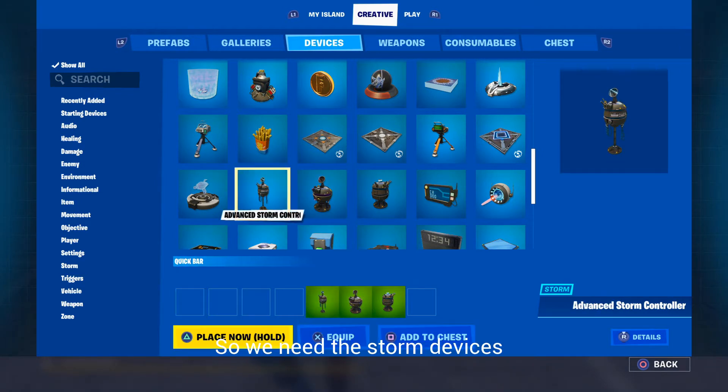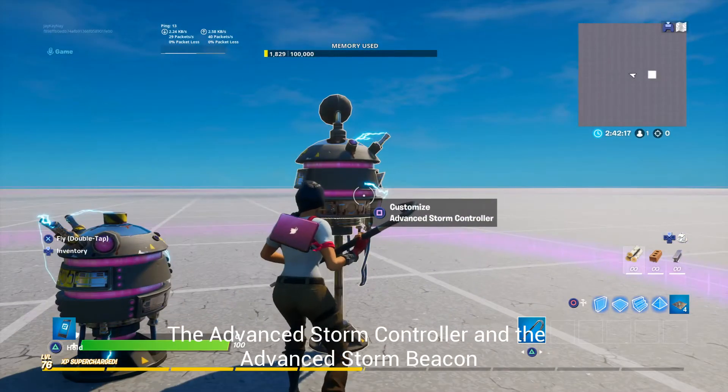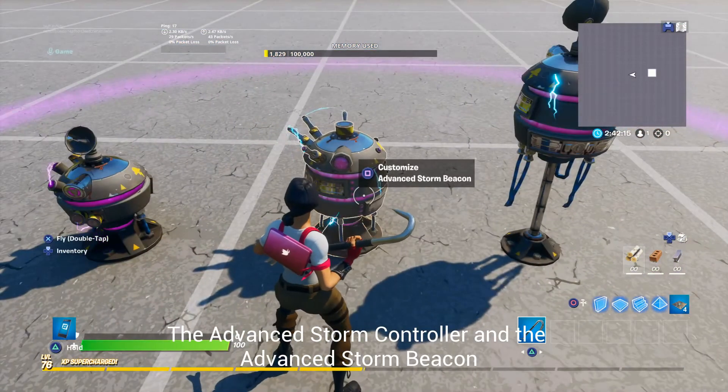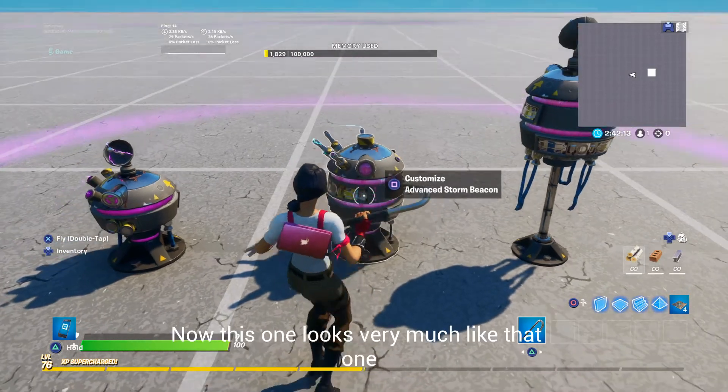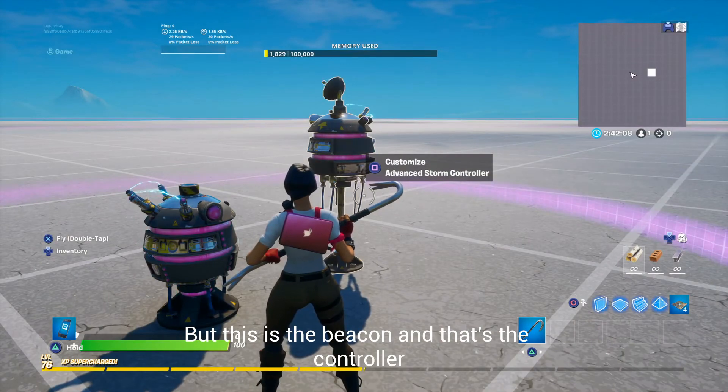So we need the storm devices — there are three: the basic storm controller, the advanced storm controller, and the advanced storm beacon. This one looks very much like that one, but this is the beacon and that's the controller.